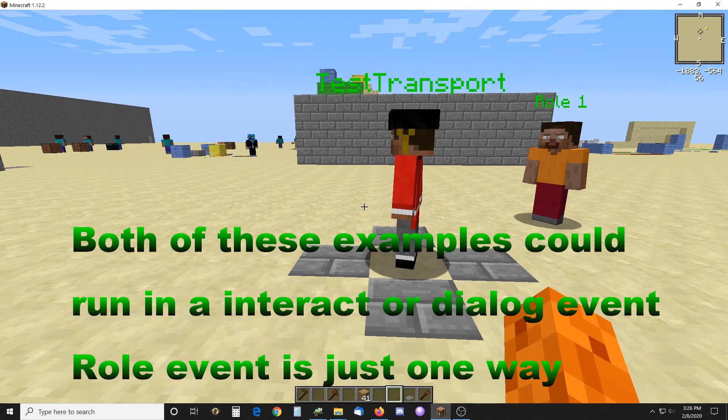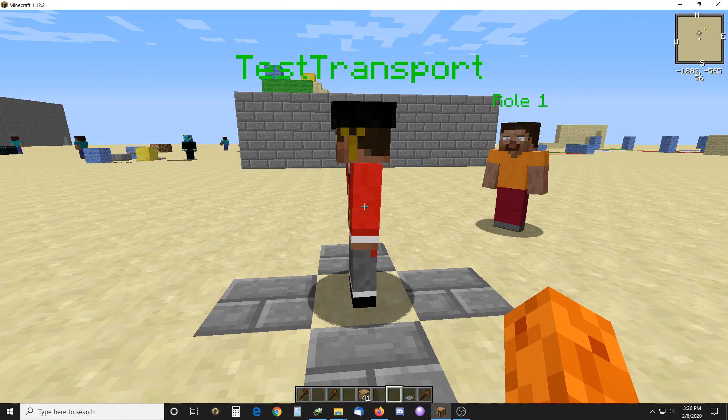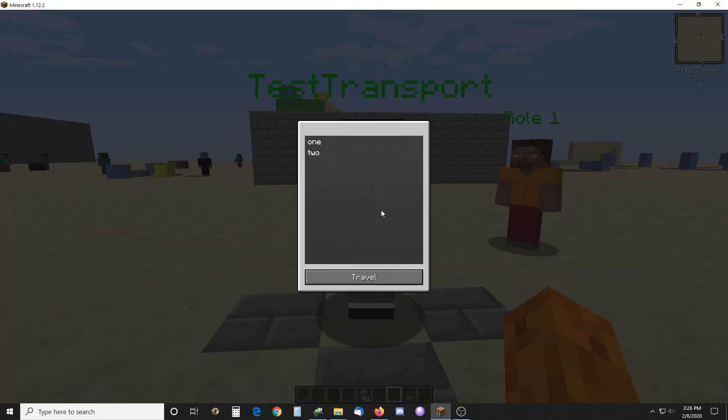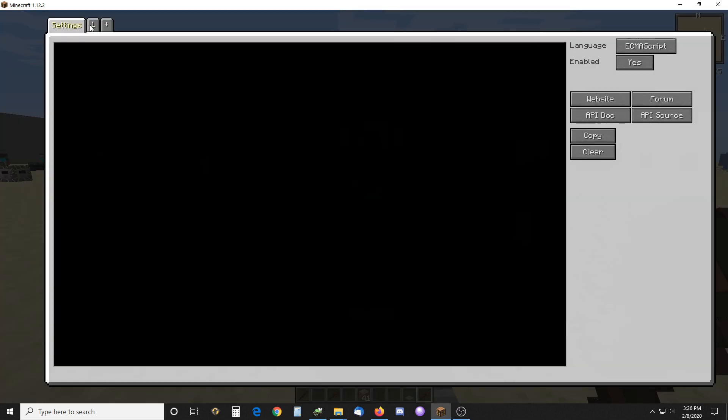So this guy is one way of doing it, and he's a transporter. If I click on him, he's got two places I can transport to. Now, if I don't pick one of those, it's not going to activate his role script, and then he won't do anything.